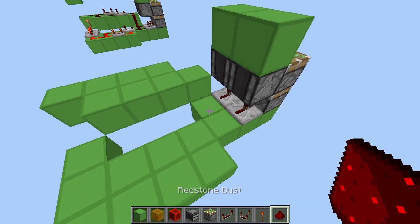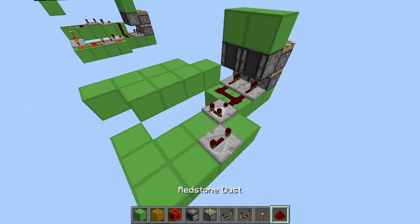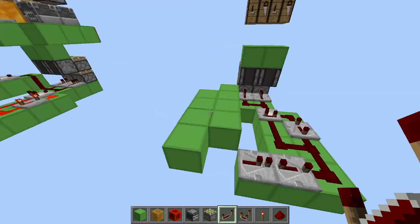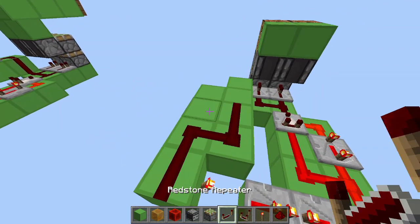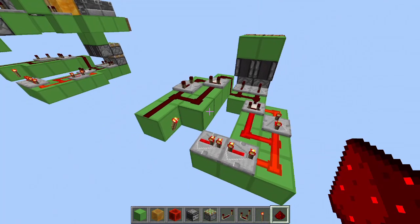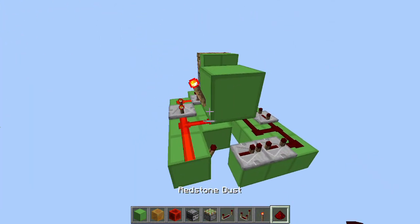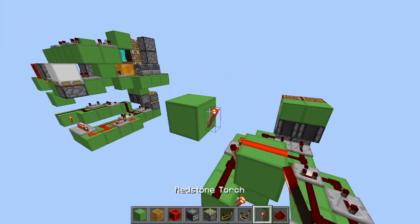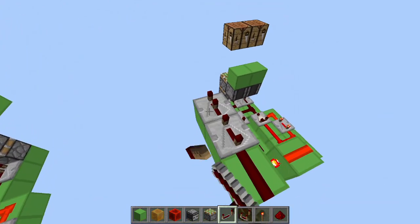Place two observers on top of them facing downwards, facing these two repeaters, and two blocks on top of them. Then put some redstone dust over here, a comparator, a repeater set to four ticks, redstone dust all over here, a repeater set to four ticks and a repeater set to one tick. Then place two repeaters, one set at four ticks and one set at three.